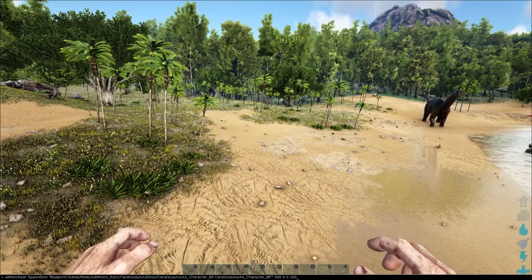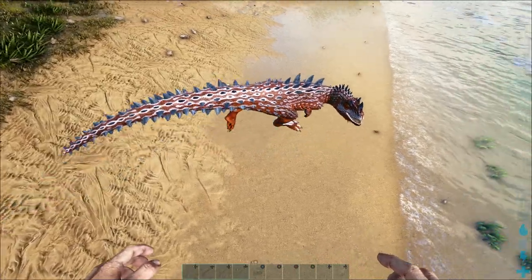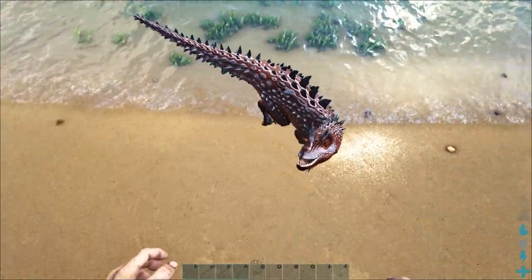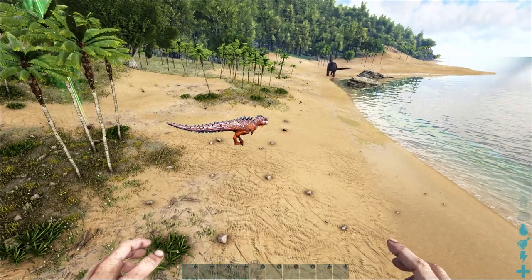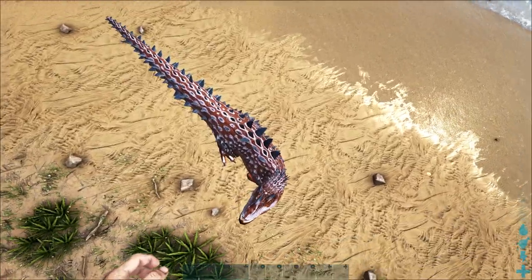When you click that it's going to spawn it into the game, and then you want to use another command called cheat force tame. We spawn it in — it's very angry at me because I've just birthed him without permission. Once it's spawned in, you want to type in cheat force tame, then get a little bit closer to it.